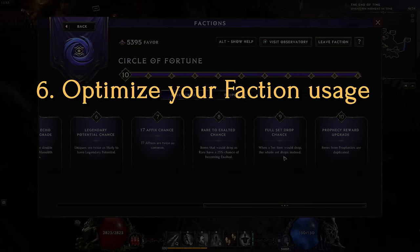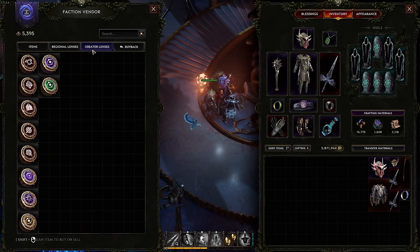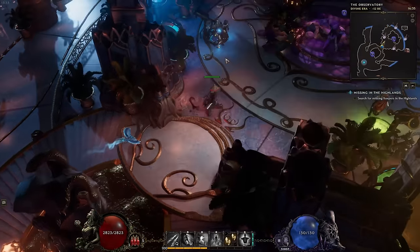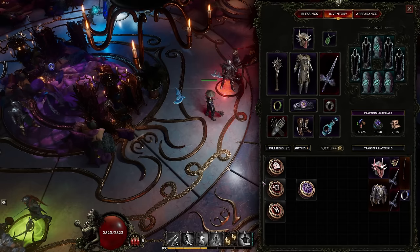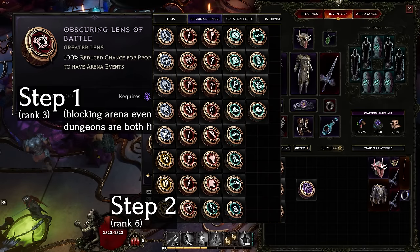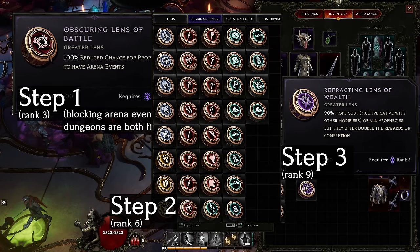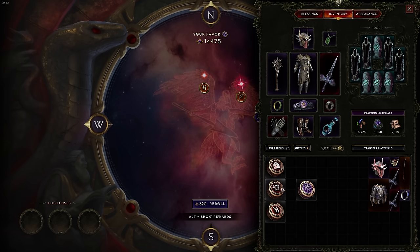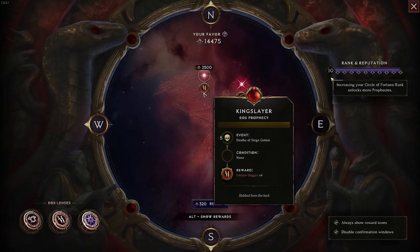For progressing your chosen faction, the higher rank you unlock, the more powerful features you get. We're covering Circle of Fortune since that's what we have the most experience with. Make sure to always have prophecies relevant to your current chase — for example, if you're looking for a new relic, target the exalted relic prophecies. For observatory telescope lenses, I suggest blocking out arena entirely as soon as possible, followed by a regional lens to aid in finding your specific type of relics. At rank 9 you can grab the lens of wealth to double the reward for a little under double the favor cost, saving favor in the long run. Blocking out dungeons is also really good.